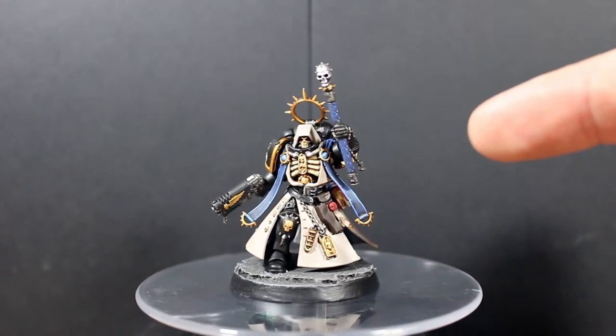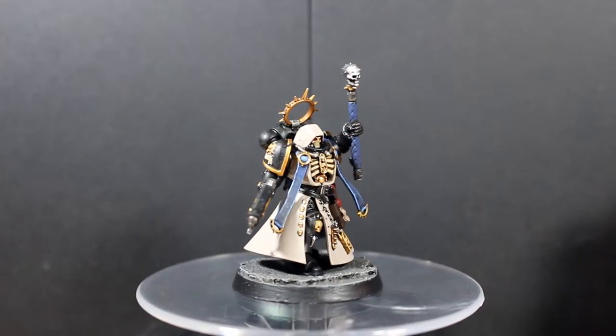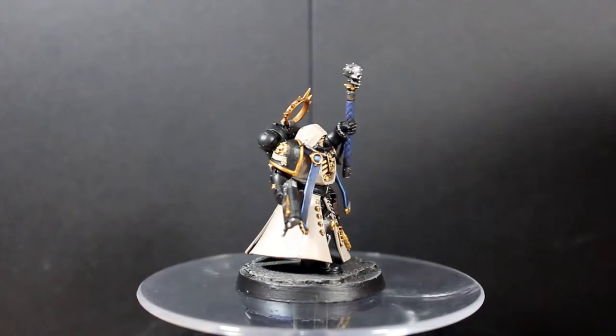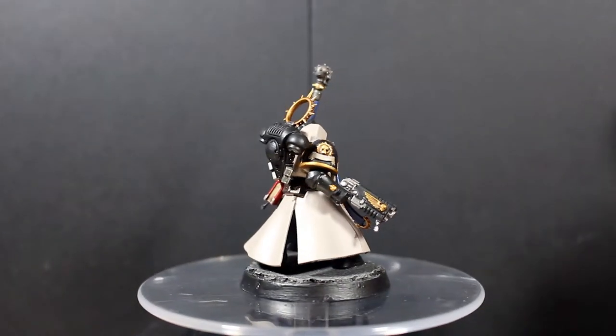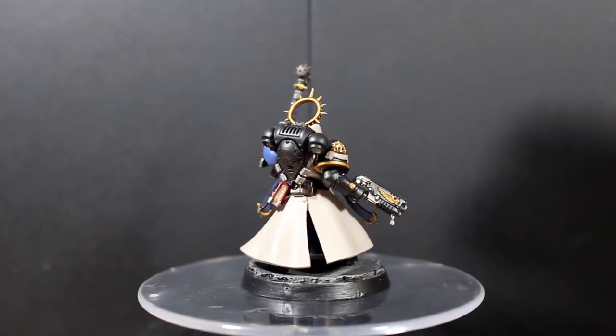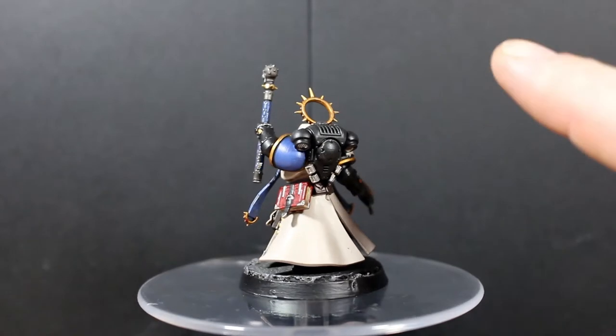The bones in the chest are what I changed up color-wise. I went over them with Zandri Dust just to separate the color from the robe, then used an Agrax Earthshade wash, and then just highlighted the parts with Zandri Dust again. It turned out really nice.